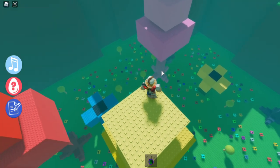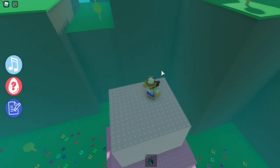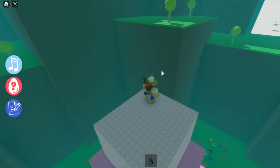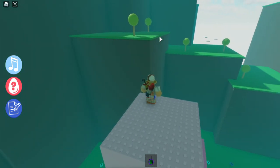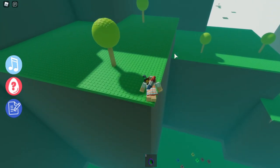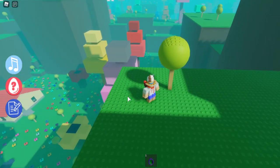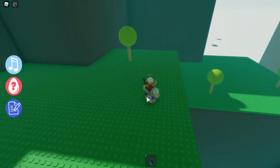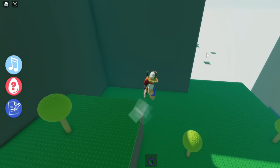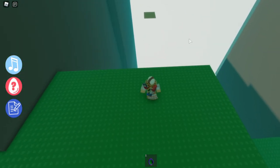From the yellow tree, double jump and dive over to the pink tree. The next jump is pretty difficult — you want to jump over to a small ledge facing the outside world. Double jump and dive and you should just barely make the corner and land on that area. Once you're here you'll notice there are some platform jumps ahead and the egg is waiting over there.